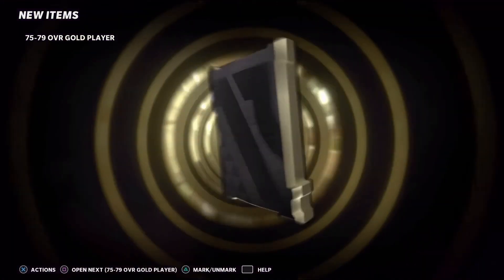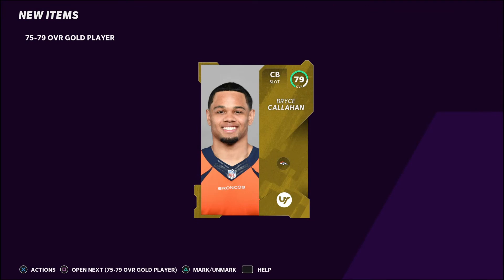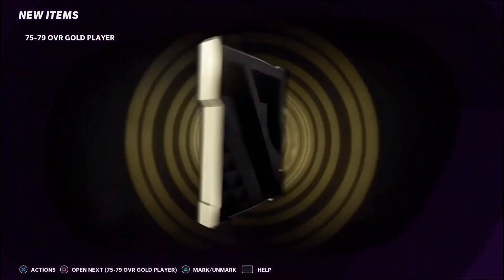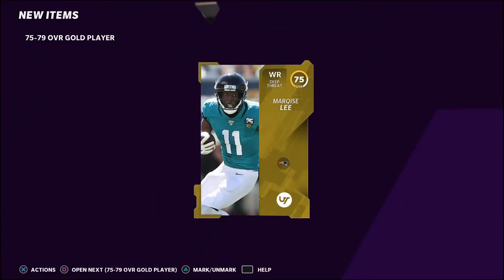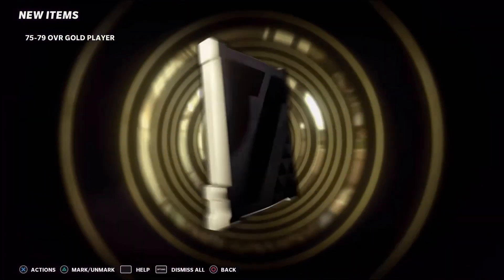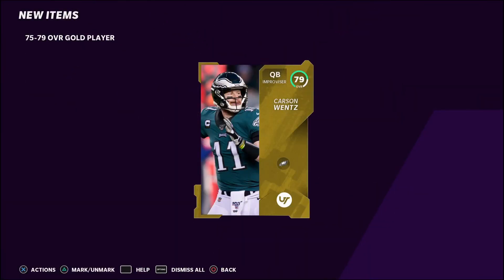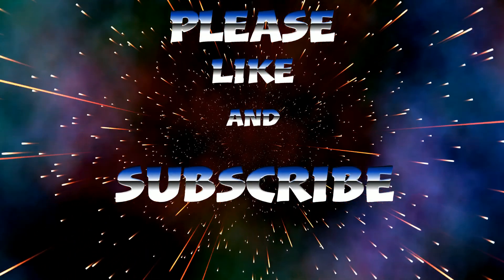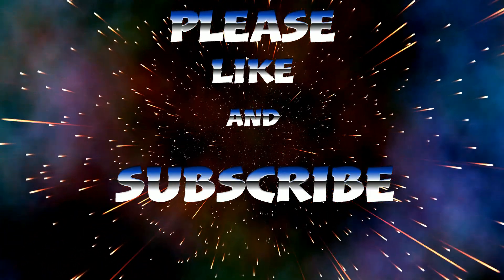My team is looking okay. I did upgrade my team a little bit with these cards. You can see a 79 Bryce Callahan — not a bad pull at all. Marquis Lee, not great, but all it adds up — I think he was 3K. You're just trying to get your coins back, and hopefully Carson Wentz, I think he's over 10K. I can see I actually went up about 60K to 80K yesterday. That's the video — please like and subscribe if you enjoyed it.